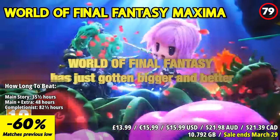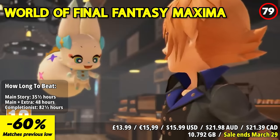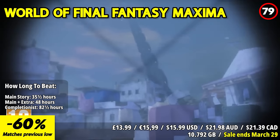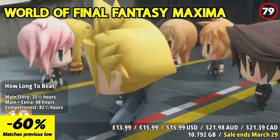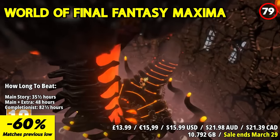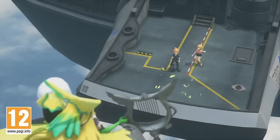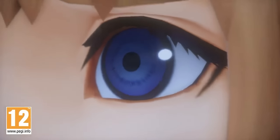World of Final Fantasy Maxima is a delightful fusion of nostalgia and innovation. The game's chibi-style graphics and charming characters create a visually enchanting world. Players embark on a whimsical journey, capturing and stacking adorable monsters called Mirages. The strategic stacking mechanic adds depth to the combat, making battles engaging and enjoyable. With the inclusion of beloved Final Fantasy characters, fans will relish the nostalgic nods and appearances. The avatar change feature grants players exciting transformation abilities, enhancing the strategic aspects of combat. Though some may find the gameplay mechanics initially overwhelming, the comprehensive tutorials make it accessible to all players.